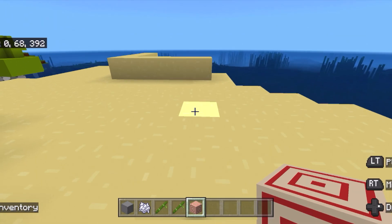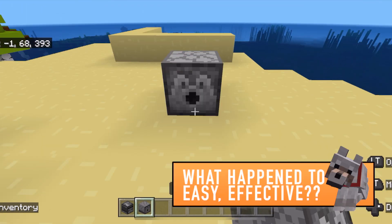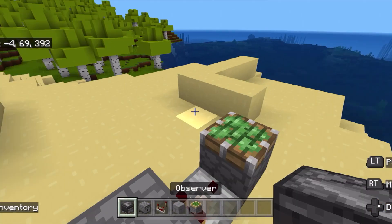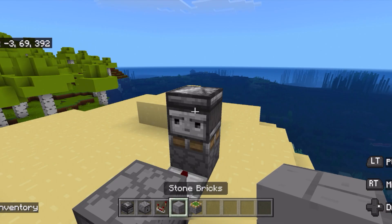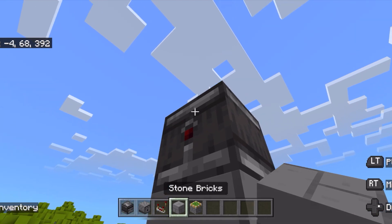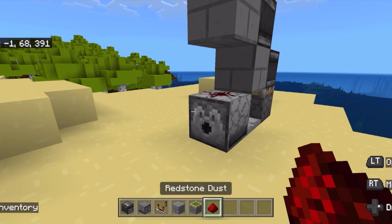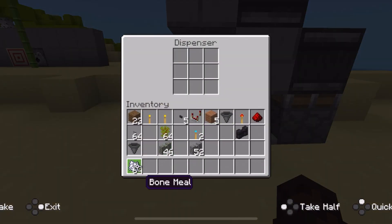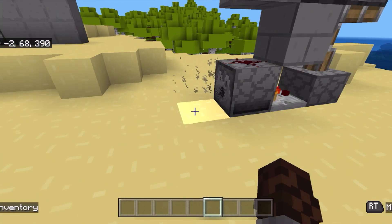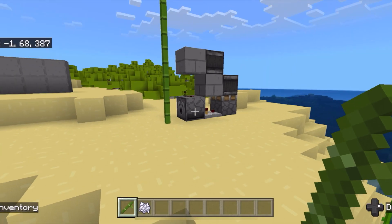Now I have another one that I just recently invented. It's a little more complicated than the other ones, but it's still cool. We have our dispenser, then a comparator, a sticky piston, and an observer facing that way. Then we place a block here and have an observer facing that way. We lay down a block and redstone dust right there. We put in bone meal just like this — that raises up the observer, creating a clock. Let's place down our bamboo. Oh yeah, it's working. And then when it's out of bone meal, it shuts off.